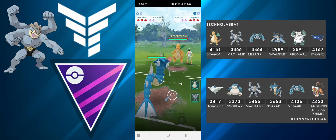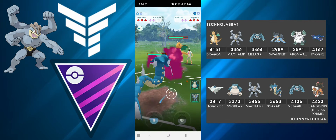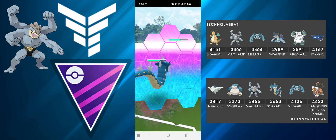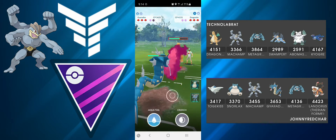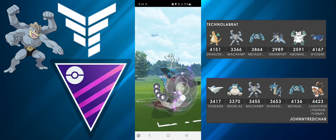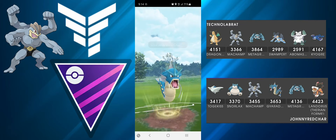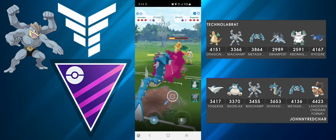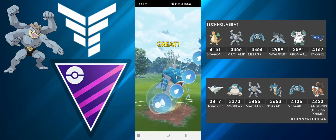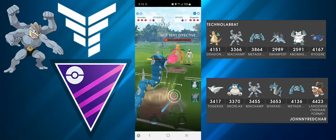Again a Gyarados lead — they lead with Dragonite, which is quite favorable for me because I'm doing super effective damage with Dragon Breath. I do have to shield because the Dragon Breaths are adding up on my Gyarados. I build up a bit more and go straight for Crunch — they do shield, that's fine. I go for Aqua Tail because I'm scared they might get to another Dragon Claw.